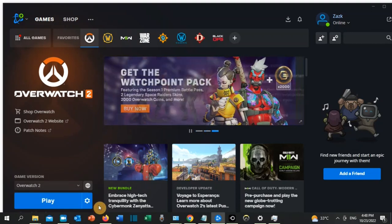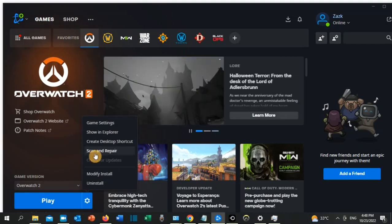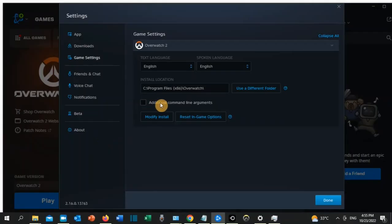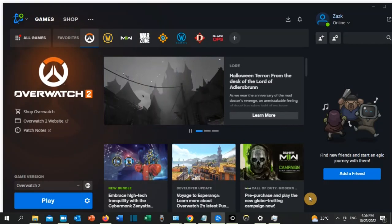Once scanning and updating are 100% completed, go back to Options, click on Game Settings, then go to Additional Command Line Arguments and select it. Copy and paste the command from the video description into this field and then click Done.